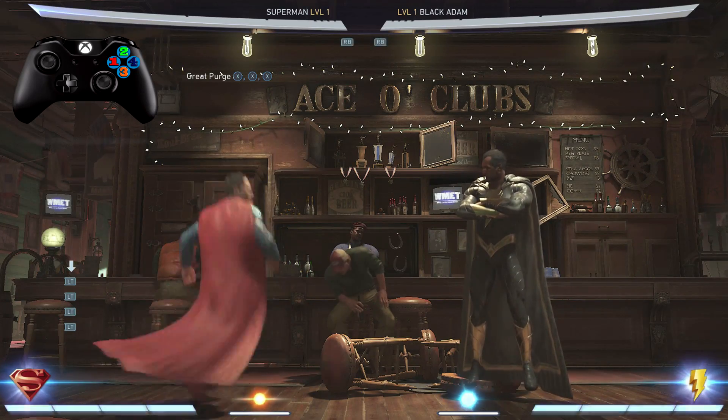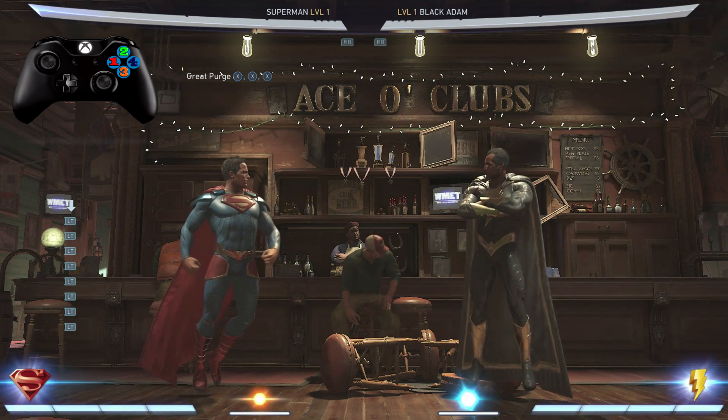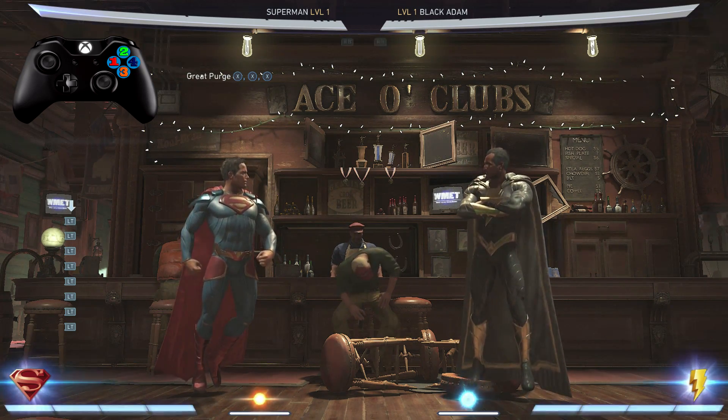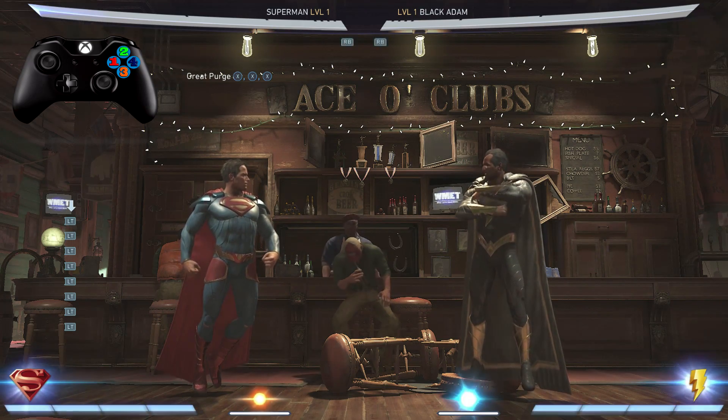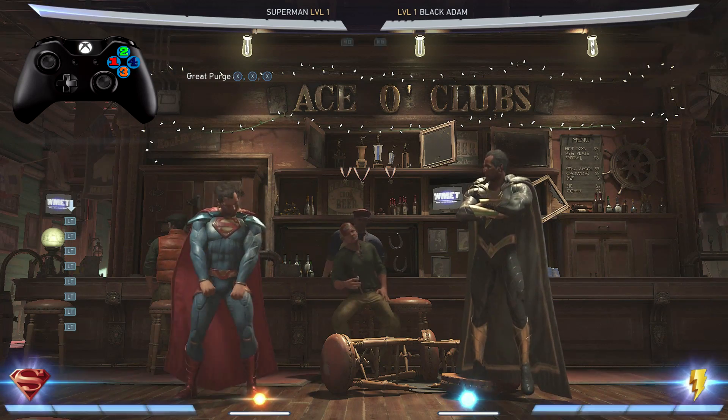What's up guys? My name is Darryl Speed and welcome back to another Injustice 2 combo tutorial. This one we're rocking with the man of steel himself, Superman. We're starting now with the Great Purge, which is 1-1-1.